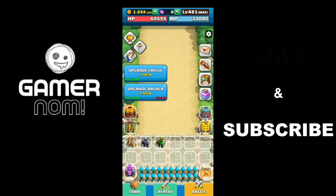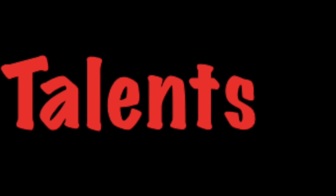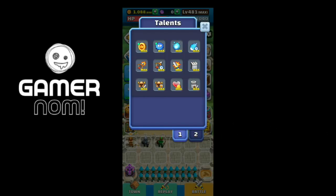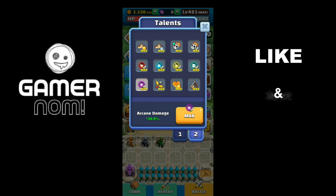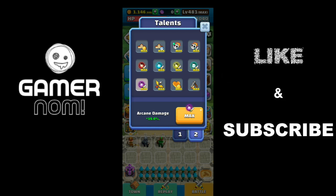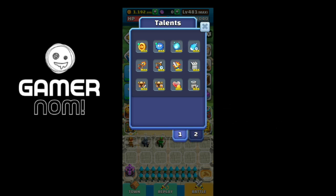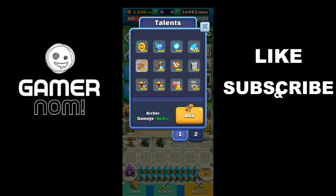Next, we have the talents. I think I've already maxed all of the talents here. You should already max the arcane damage, next is the bear, the critical damage, the critical rate, and the Archer damage — or Archer attack speed. Yeah, Archer damage. I think that's it.